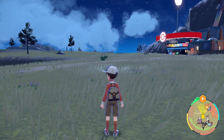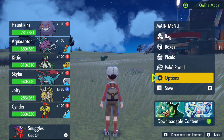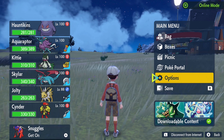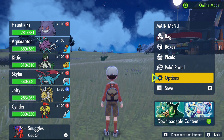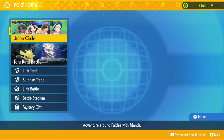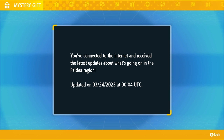First thing you need to do is make sure you're connected to the internet. All you need to do is press the X button, and you'll see on the bottom right where it says connect to the internet. If you're doing it right it will say online mode. Then you need to go to the Poké Portal and go to Mystery Gift, get the Poké Portal news. As you can see it says you've updated what's going on in the Paldea region — that's how you know you're doing it correctly.